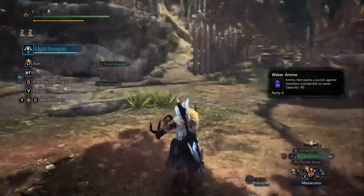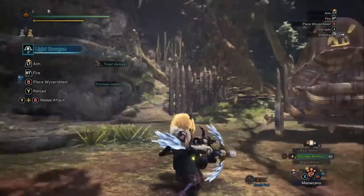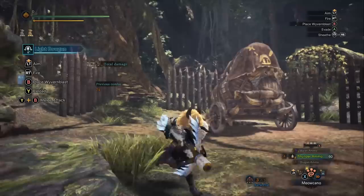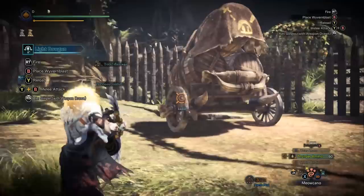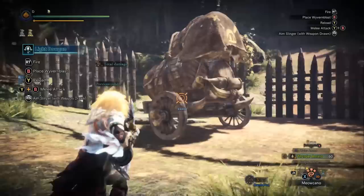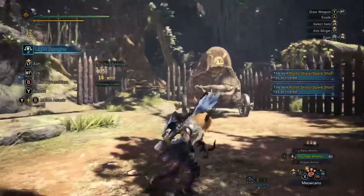Here we have the water ammo and the thunder ammo. Back in the base game the Styx Light Bowgun - which is what I'm holding - was really well known for being the best or easiest weapon to use against Kolfter Roth. To make her shed her mantle, you'd shoot her with thunder ammo. This light bowgun is probably still one of the best for water ammo and thunder ammo, and the fact that it has spare shot built in is a big advantage. With thunder ammo, when I fire it, it takes three shots at a time per bullet - that's the rapid fire.